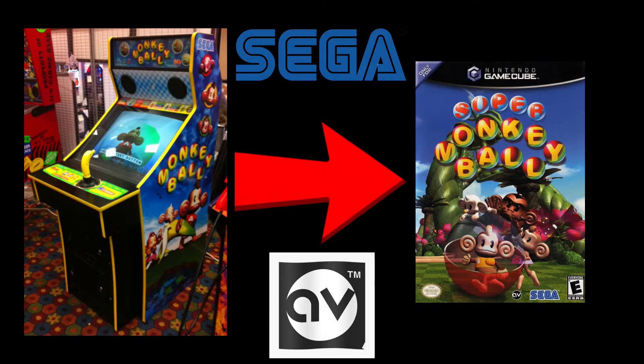Super Monkey Ball was released on the GameCube in North America on November 18th 2001 and it's a game where you roll around as a monkey in a ball on a variety of different courses while collecting bananas. Super Monkey Ball is actually a port of the arcade version with some extras and was published by Sega and developed by Amusement Vision as a GameCube exclusive.